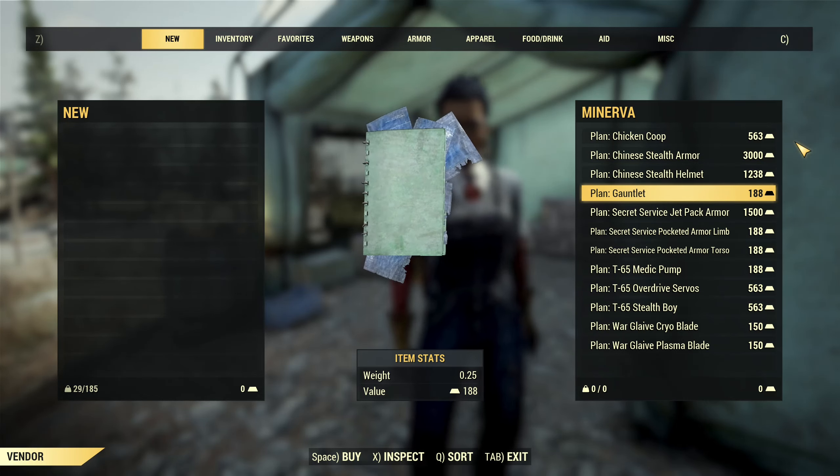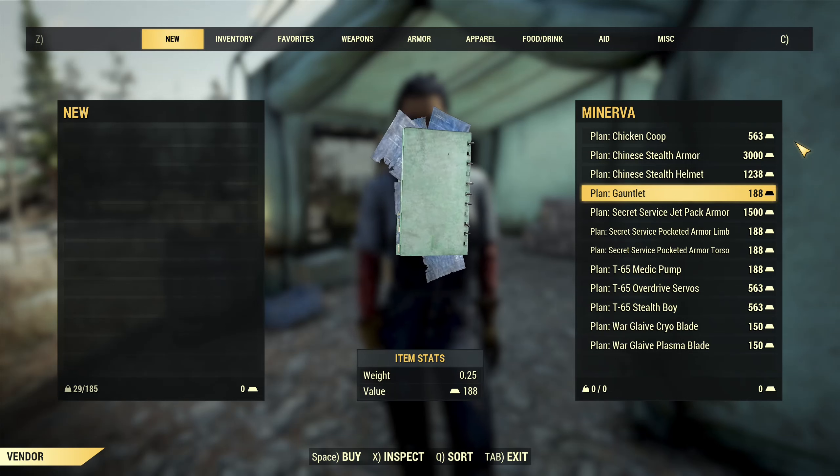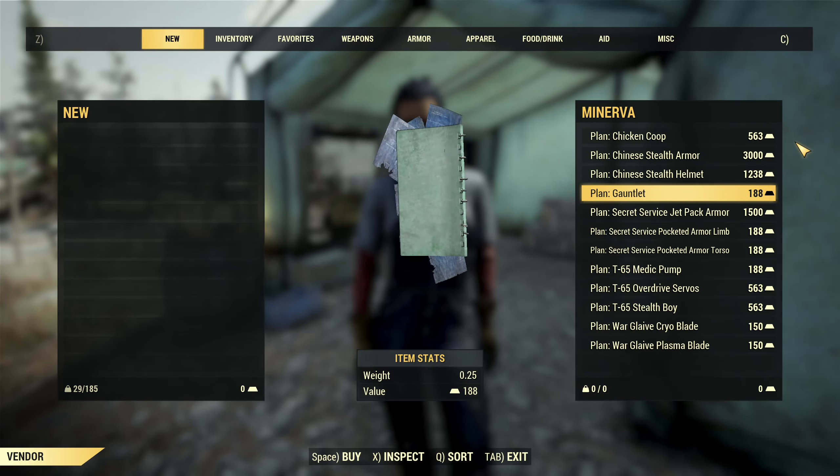After that we have the Gauntlet, which is Definite Turtle Peak — still a king of unarmed builds. So that's the Settlers Gauntlet.